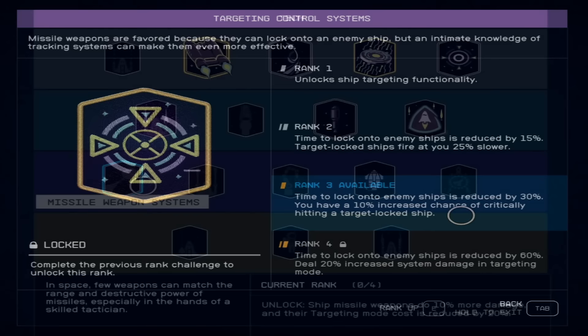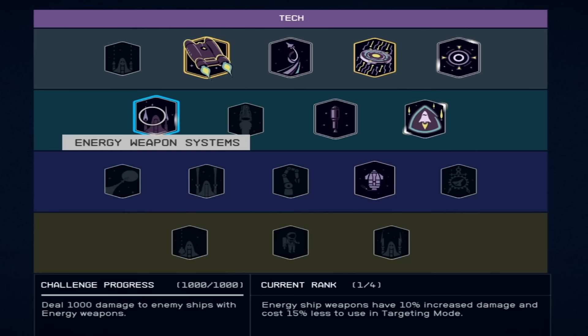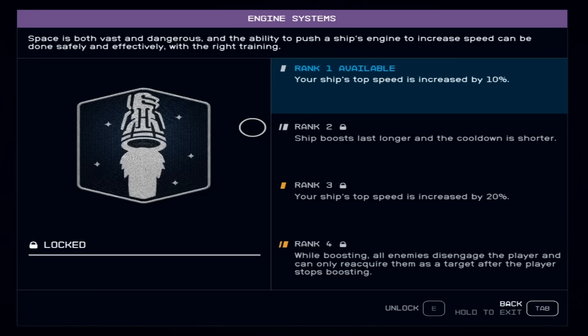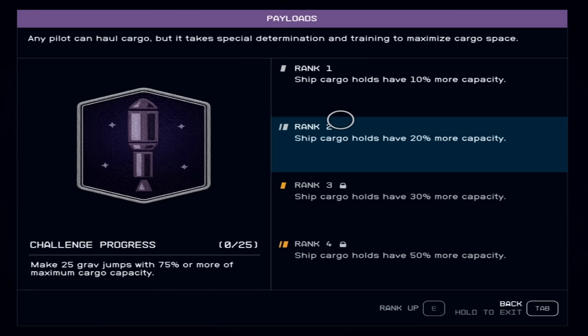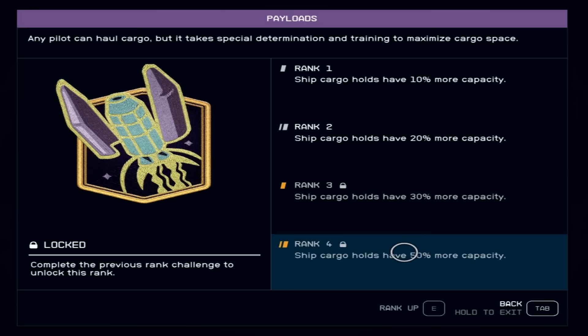For ship weapons, there are Ballistic, Energy, Particle Beam, Automated, and Missile Weapon Systems — choose whichever you use most. I currently prefer Energy weapons. Two to Three Engine Systems may be worth considering later as it increases ship speed. Payloads is probably a pretty important one — you spend a lot of time hauling stuff, and increasing your ship's cargo hold capacity by up to 50% scales really nicely.